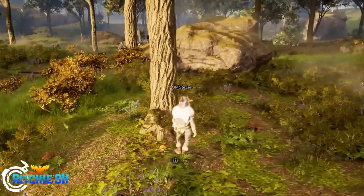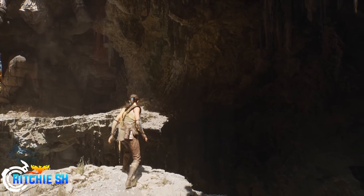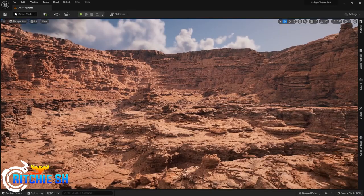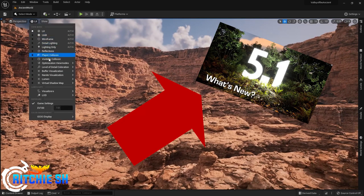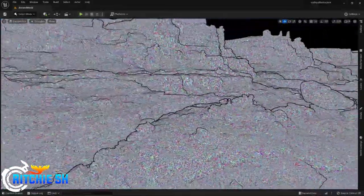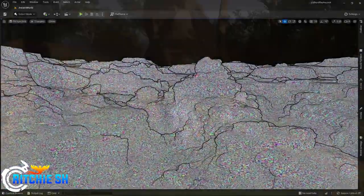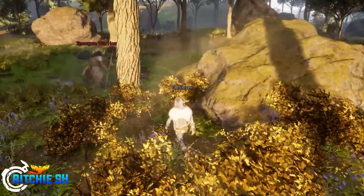For those of you who don't know, Unreal Engine 5 — the game engine that Ashes of Creation runs on — just got some major updates that I want to talk about. There's a video by Unreal Sensi, which you can find in the description, that explains the changes the best compared to my terrible no-knowledge background in game design. But we are giving it a shot, and if you want more details after this video definitely go check that one out. Unreal 5.1, as the update is called, has received some massive updates.